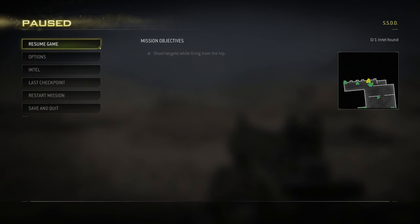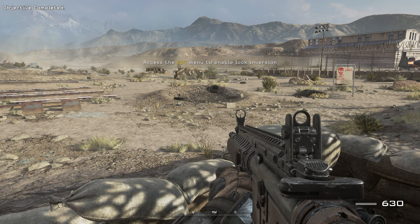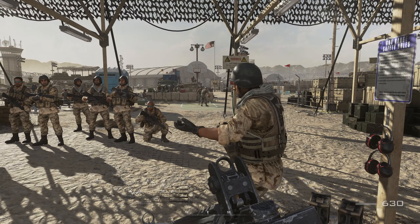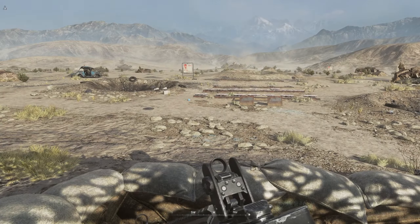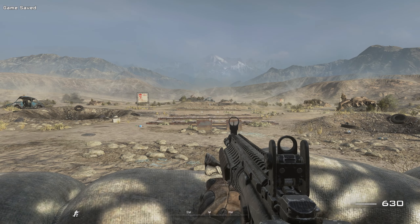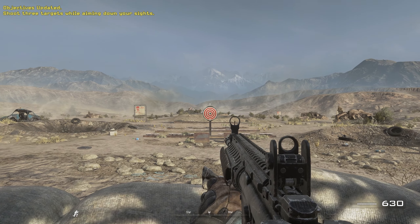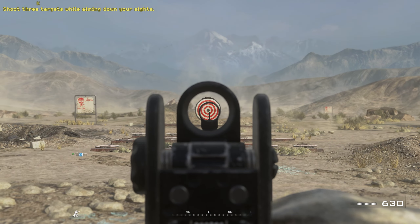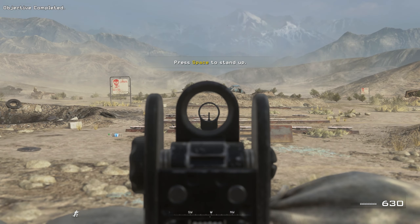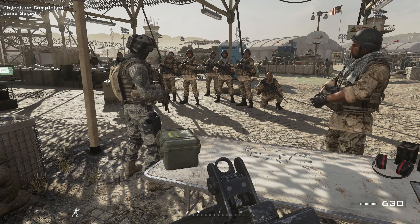He sprayed bullets all over the damn place. You've got to pick your targets by aiming deliberately down your sights from a stable stance. Private Alan, show our friends here how the Rangers take down a target. Crouch first, then aim down your sight at the target. That's all there is to it. You want your targets to go down? You've got to aim down your sight.